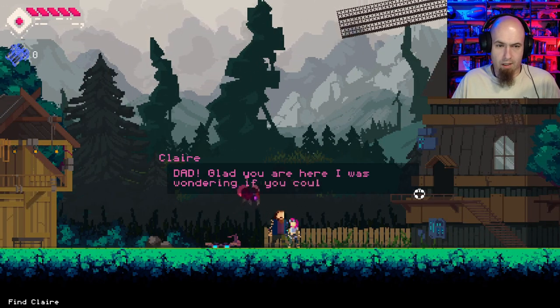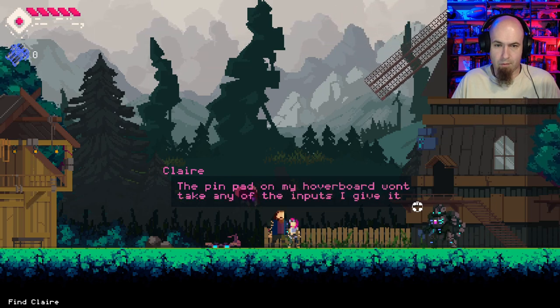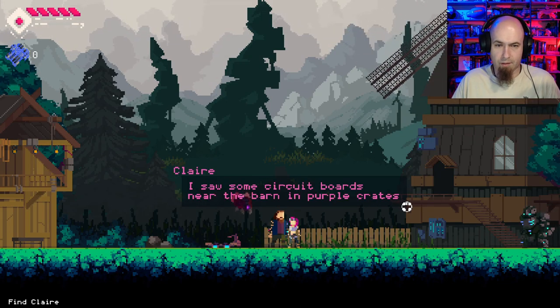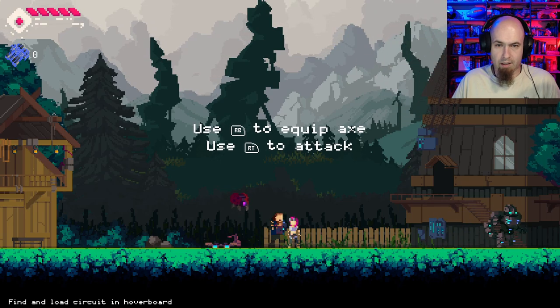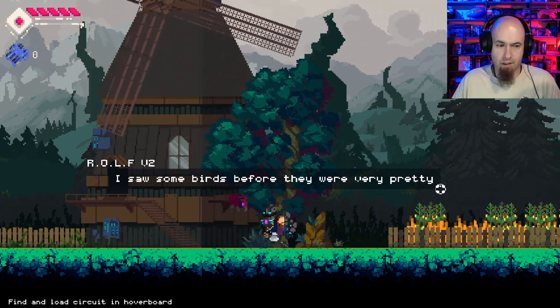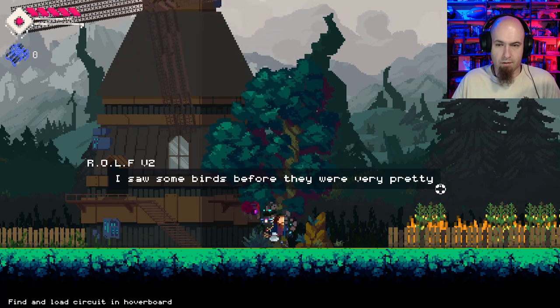Why won't this thing work? Dad, glad you're here. I was wondering if you could help me out. The pin pad on my hoverboard won't take any of the inputs I give it. I need a replacement circuit board. Saw some circuit boards near the barn in purple crates. Arby to equip X, RT to attack. You, what are you? Saw some birds before, they were very pretty. Good morning, Holt. I hope everything is well.